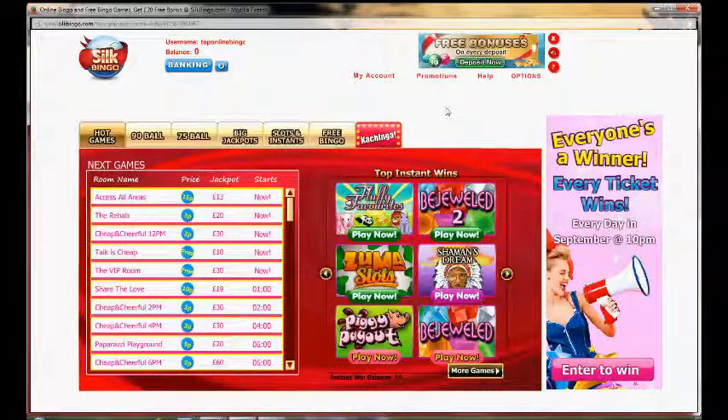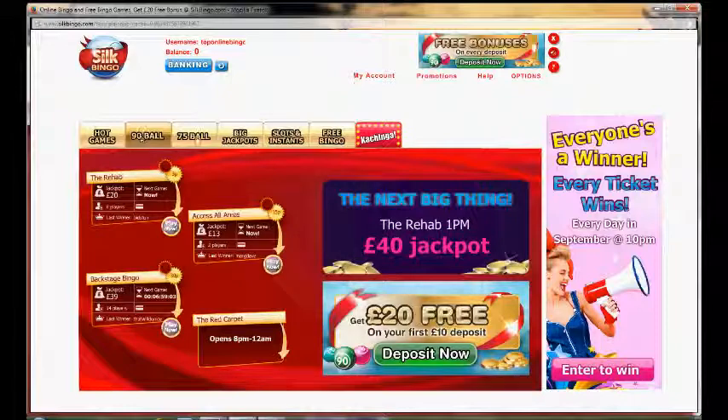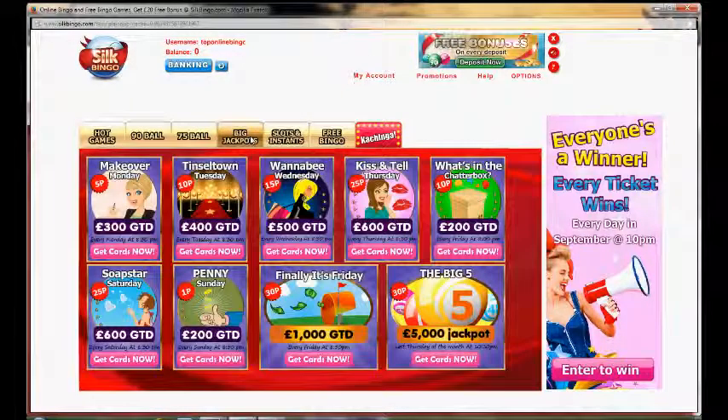As you can see it's quite bright with not too much going on really — very much missing something, almost like it hasn't been quite finished. Here we've got the games which are about to begin and we can see when they're starting. Here's your ticket price, here's your jackpot, and then you can sort by 90 ball or 75 ball, and look for big jackpot games to see when they're on.